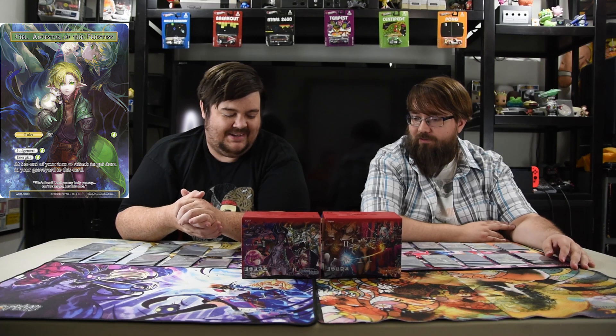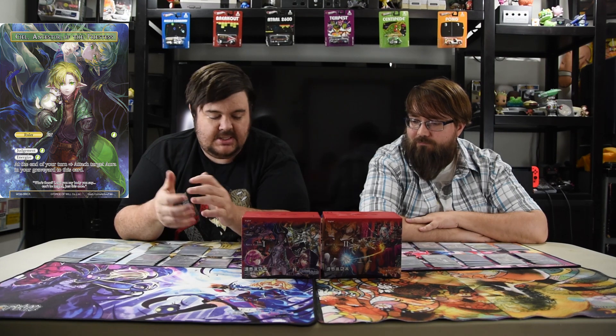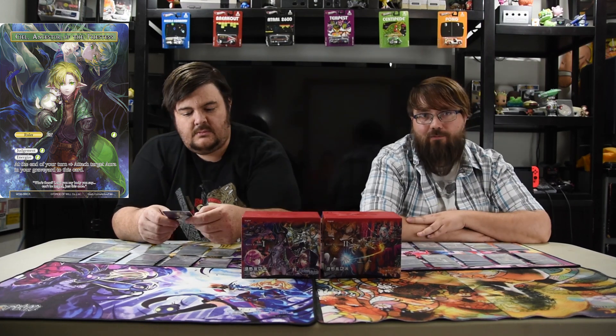Let's see what we can Voltron up here. CL, the new one from Winds of the Almost Moon — she's the green ruler and she judges for one green, which is already pretty sweet. Energize for one green, and at the end of your turn you attach an aura in your graveyard to this card. It is a mandatory trigger so it has to happen — if you have an aura it gets attached. You don't ever want to forget that either.